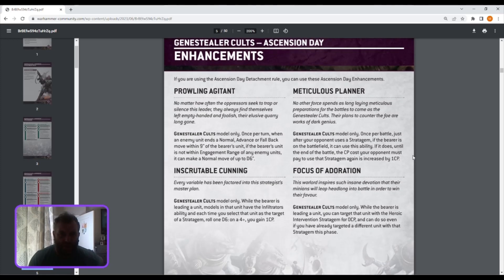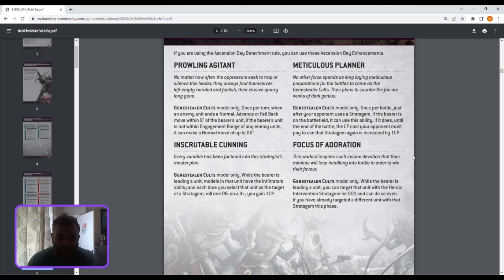Looking at the enhancements: A Prowling Adjutant — Genestealer Cults models only. Once per turn, when an enemy unit ends a normal advance or fallback move within nine inches of the bearer, if not within unit range of any enemy units, you can make a normal move up to D6 for the bearer's unit. You can move away if people are going to try and charge you. Inscrutable Coding: while the bearer is leading a unit, models in this unit have the Infiltrators ability, and each time you select that unit as a target of a stratagem, roll a D6 — on a plus result, gain a CP.